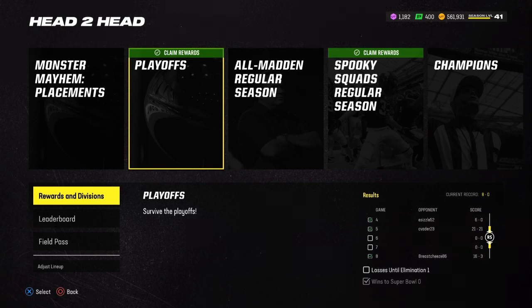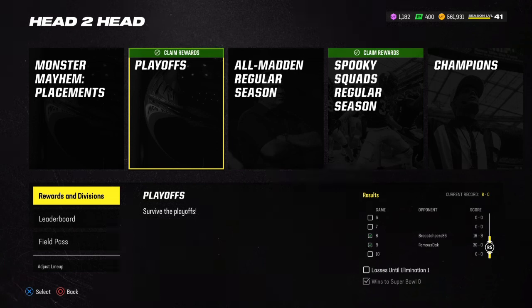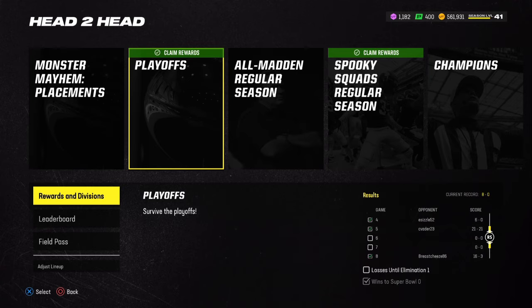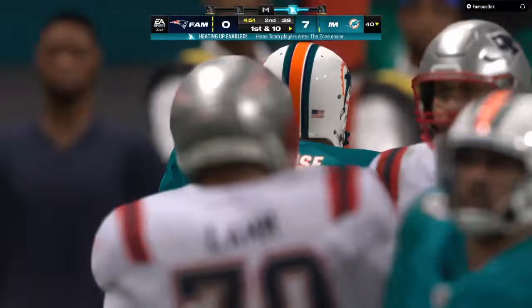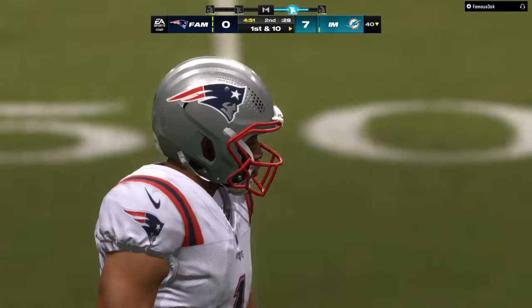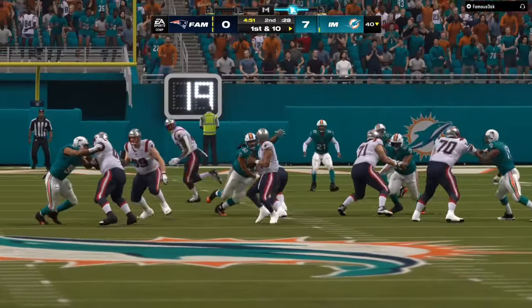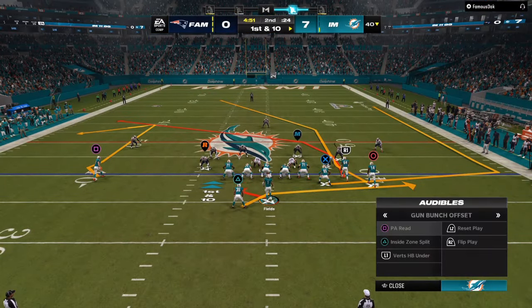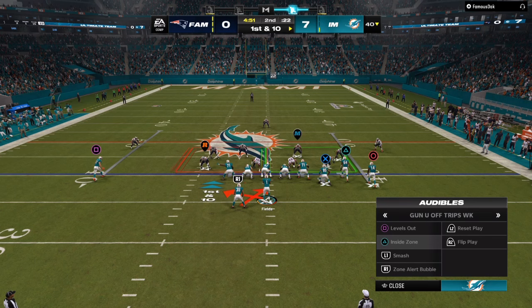Today we're going over the most unstoppable offense in Madden 24. As you can see, eight game win streak — this is how I fly through Mut Champs. You can use this for CFM, you can use this for regs. Panthers offensive playbook: gun bunch offset, single back wing slot — two very unstoppable offenses when you mix it all together in one gameplay.